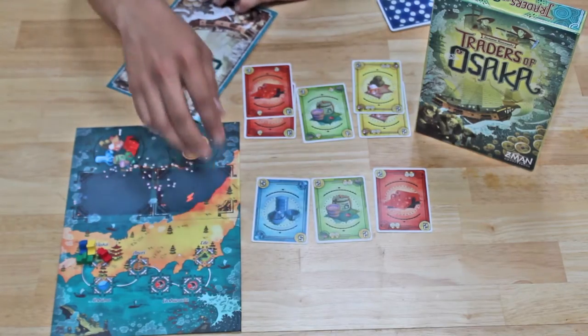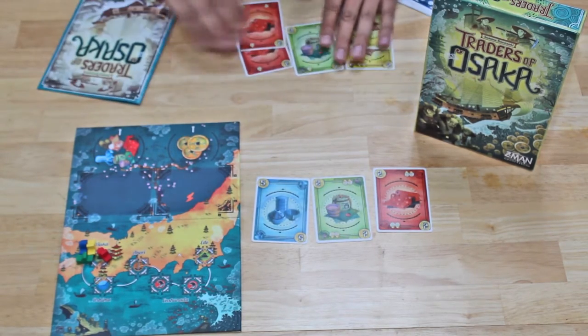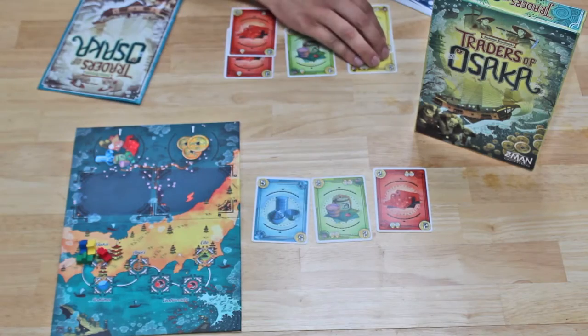The different spaces on the board have different significance for the most part. Obviously you're trying to get to Edo. When you get to Edo, you trigger a payoff.